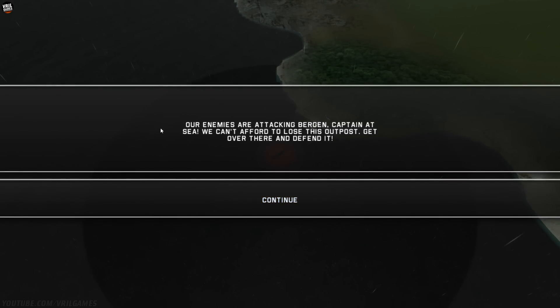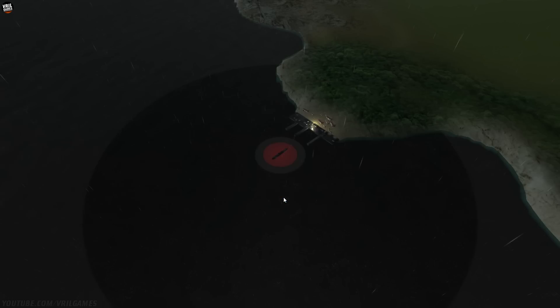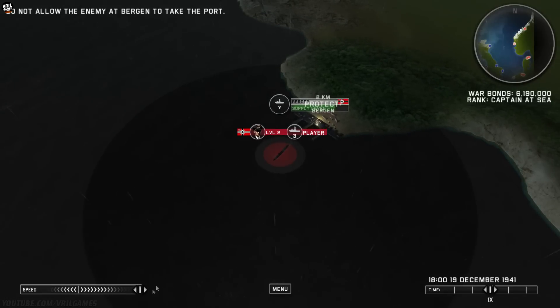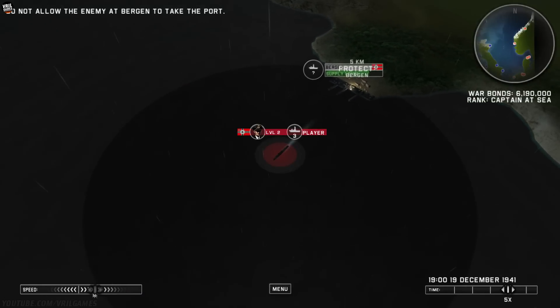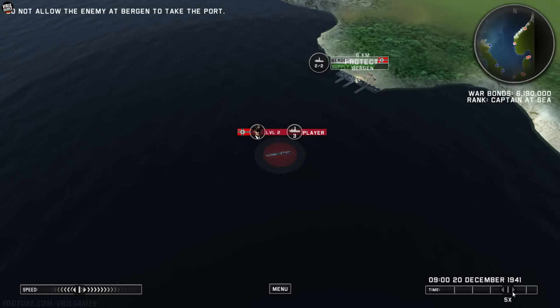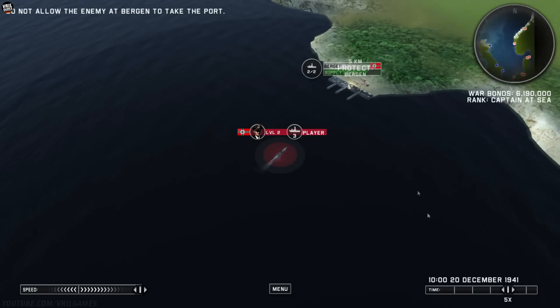Okay, we've got a mission. Our enemies are attacking Bergen at sea. We can't afford to lose this outpost, so get over there and defend it. We're already here. I think we just need to go to port, but I want to wait until it's daytime so we'll know what we're exactly encountering, just in case this mission might be more difficult. We've only got three destroyers, and it could be a battleship or cruisers. We will have two ships along with us, and we should have the coastal batteries as well helping us out.